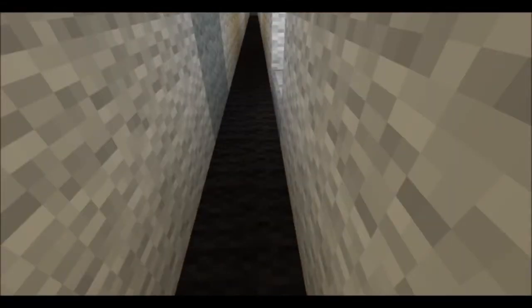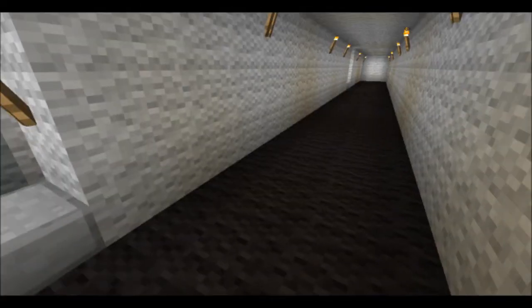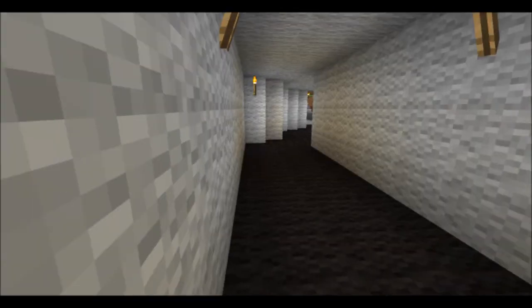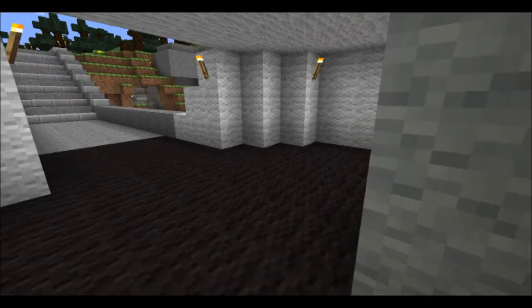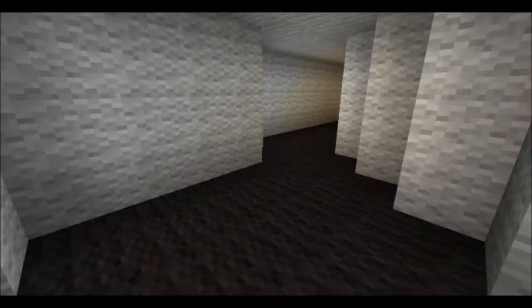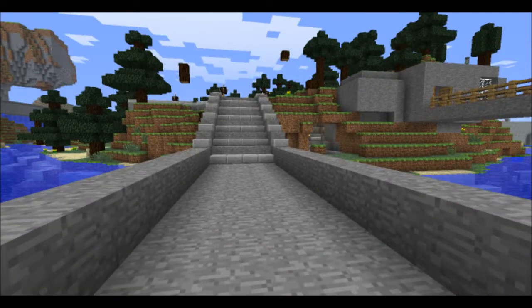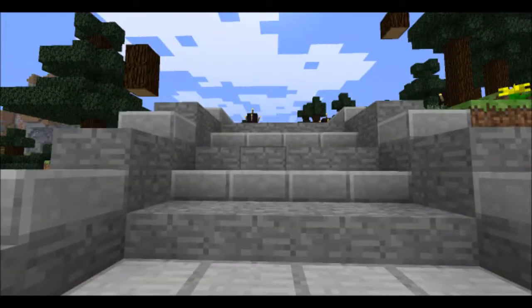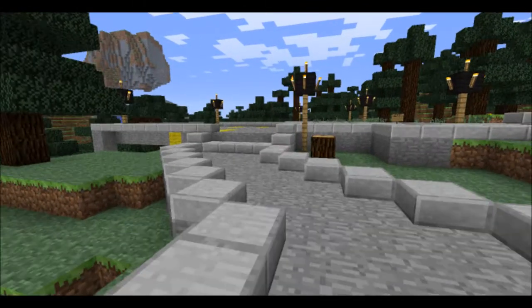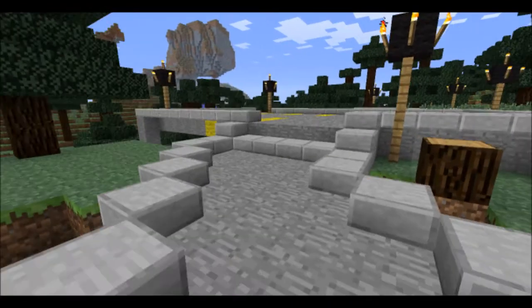Going down here is the vehicle deck. You'd park your vehicles way down there, and then they'd be in rows — same on this side. This is where the cars would get on from the parking lot. And that's about it for my ferry, but I have a bonus.